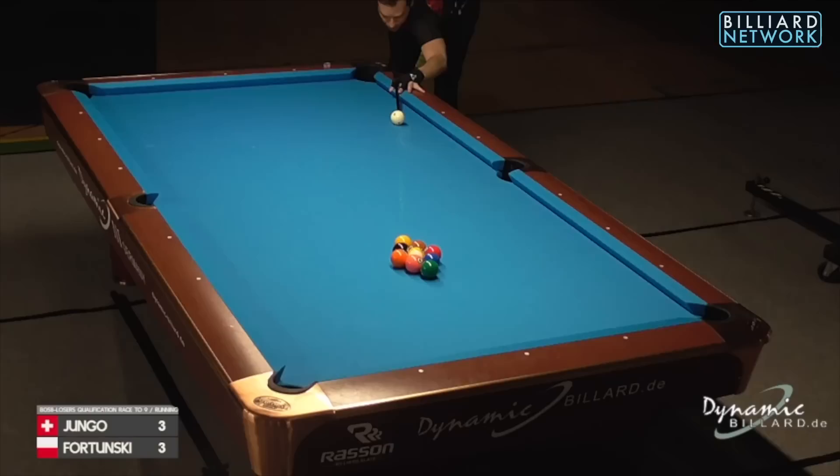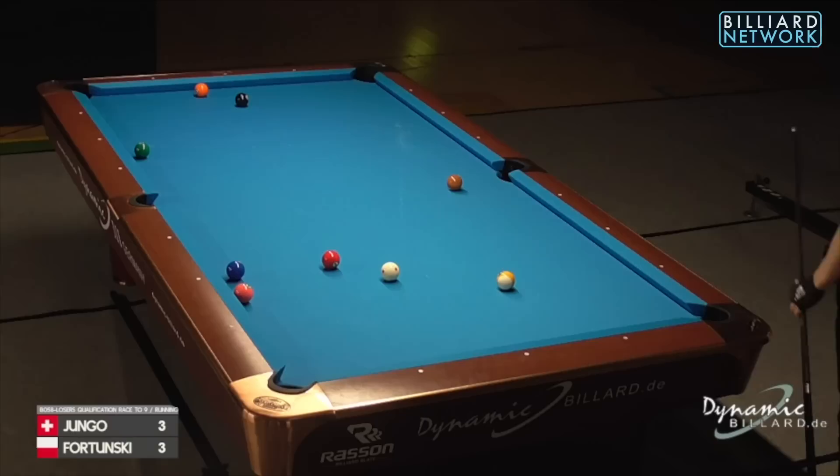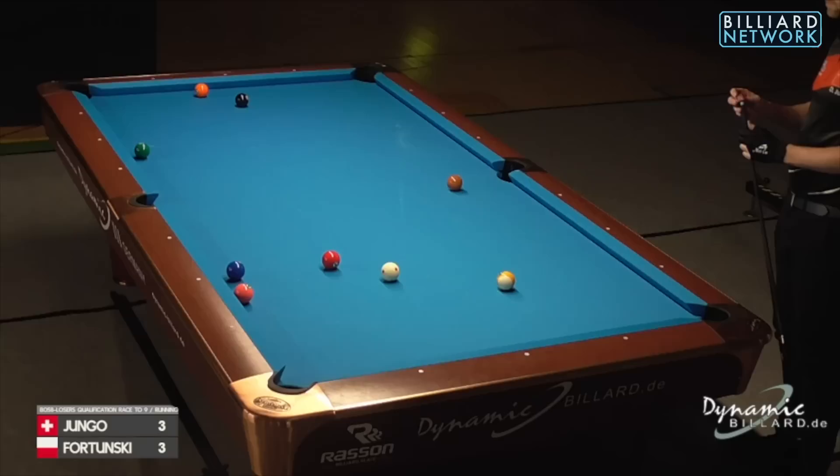So Dimitri either reliant on the one ball going in or a wild ball, because he hasn't come close to making the corner ball. If you make the one, the two is racked at the bottom of the rack.